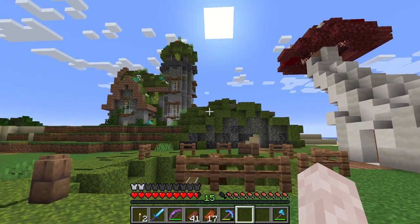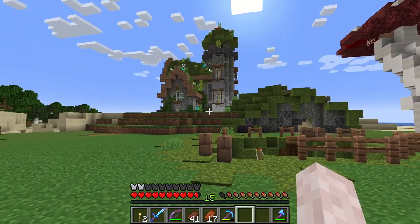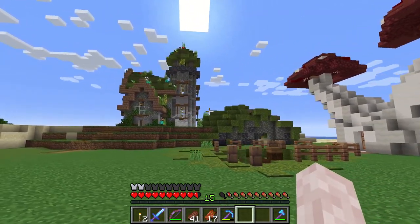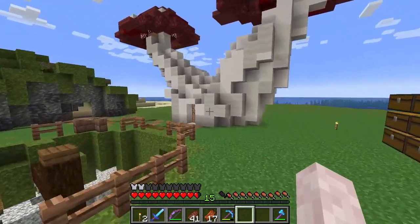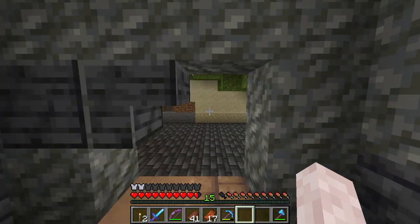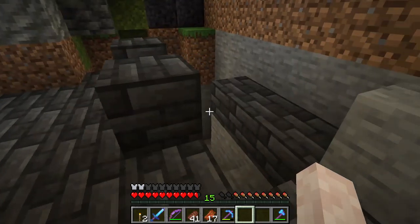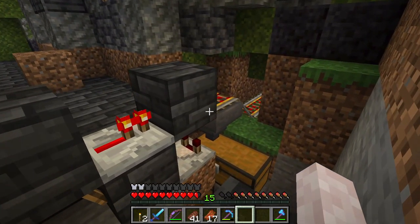Hi guys, welcome to episode four of our survival let's play. Today we're starting off at our new builds and I really like the way this one turned out with the light gradient on the tower, it just looks really nice. But we are not going there today — we are going into this little makeshift cave.